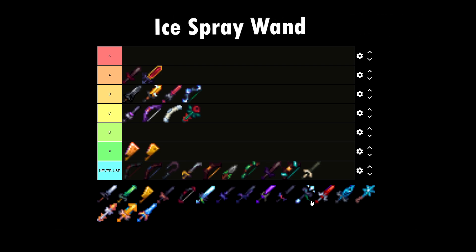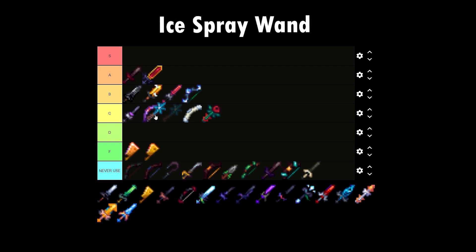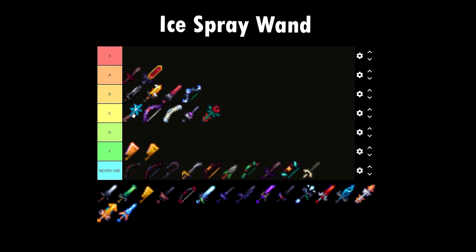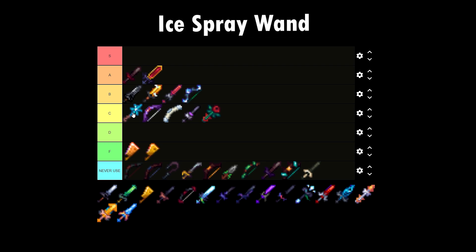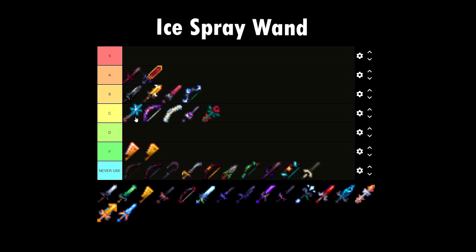Ice Spray Wand — I'm going to put this on C tier just because it has only one function, which is to freeze the boss. That's basically only in dungeons. You can't really use it outside of dungeons. You don't really need to use it unless you're going to master mode, which is a long run from a lot of early game players. So C tier it is.